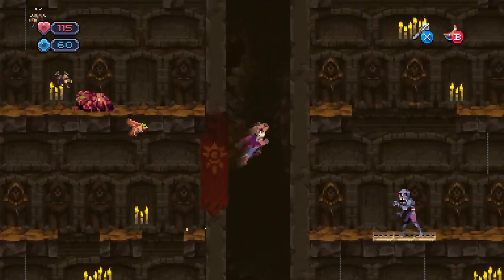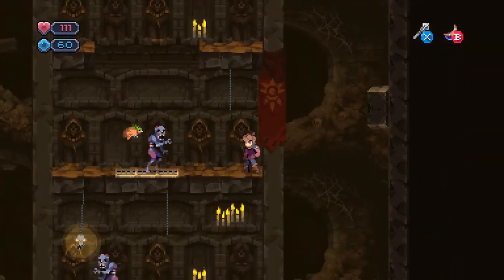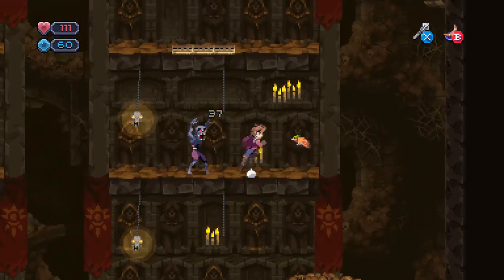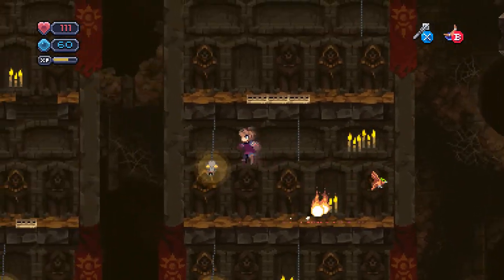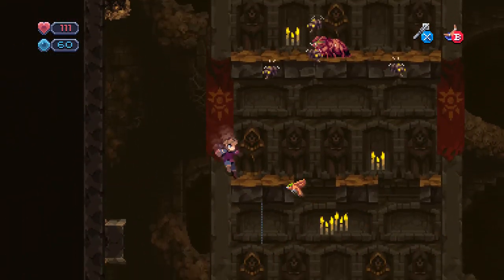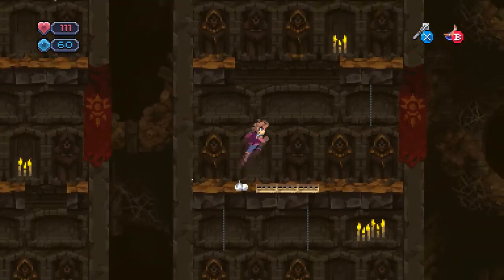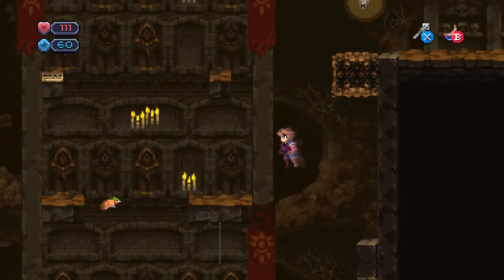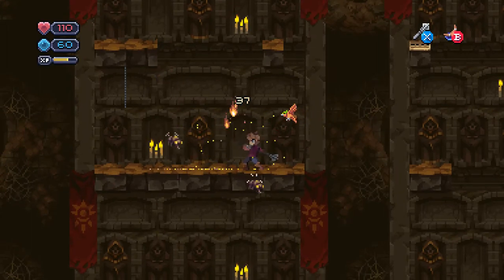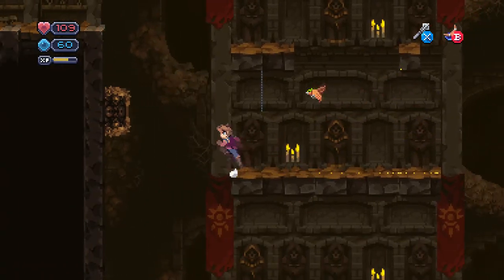I guess I'll go around the long way. They're only dealing two damage, which is kind of wild. Feels like it's not been that long since they actually used to be a little bit of a danger. Where was I even trying to go? This wasn't the right way. I completely forgot that ledge existed, I guess.